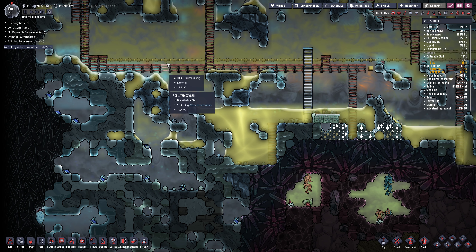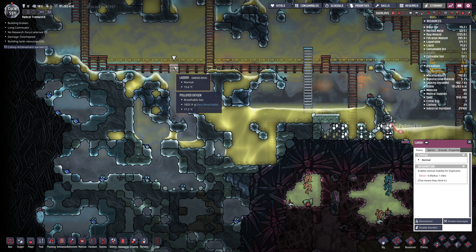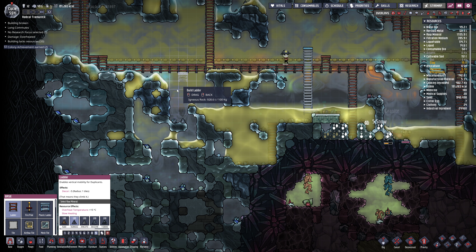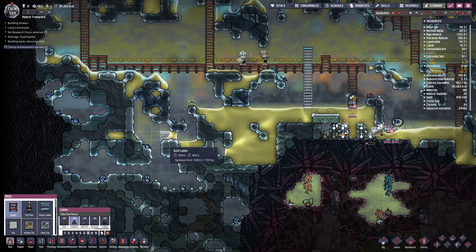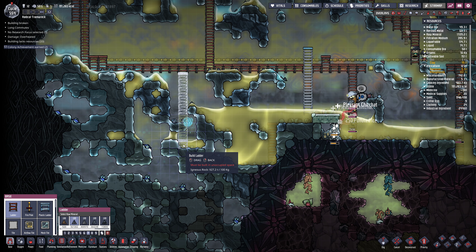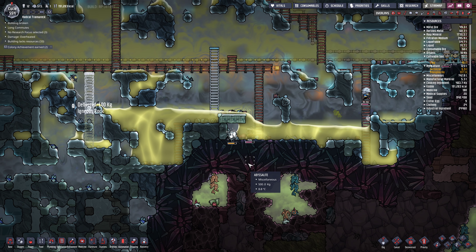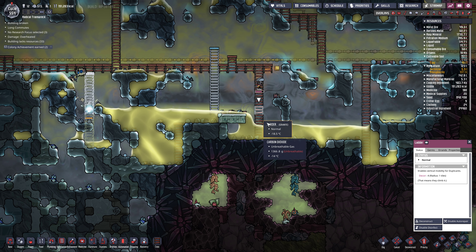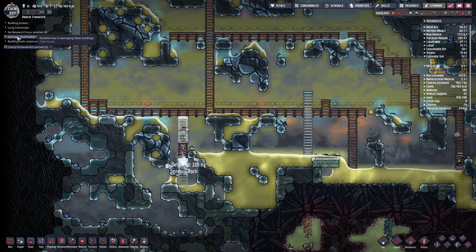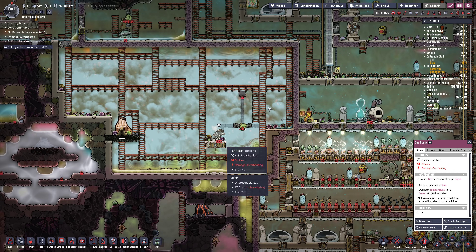I kind of want to build a wall here somewhere so we can get in here safely. So we might go down here, kind of like this. We got some overheating - that's this pump here. That's okay because we're probably not going to use this.